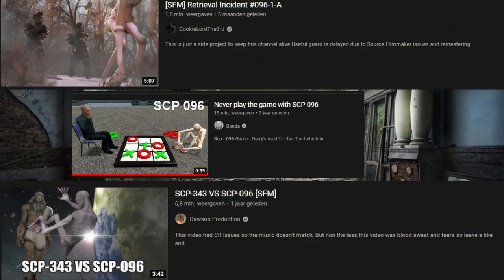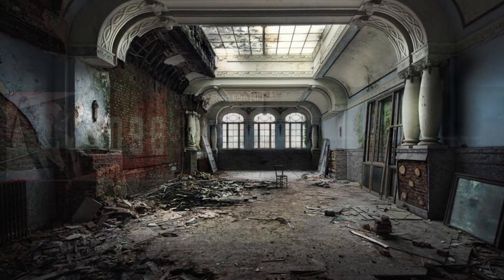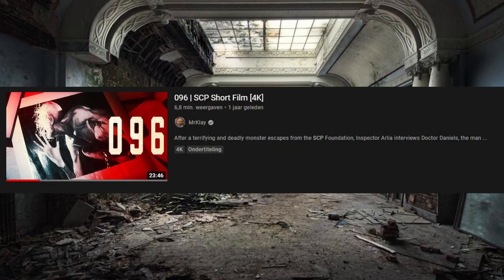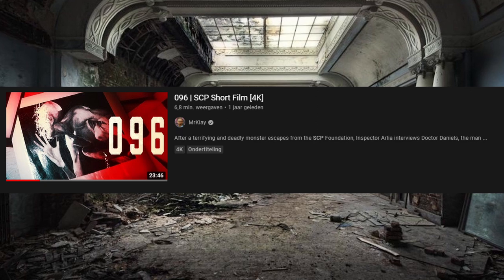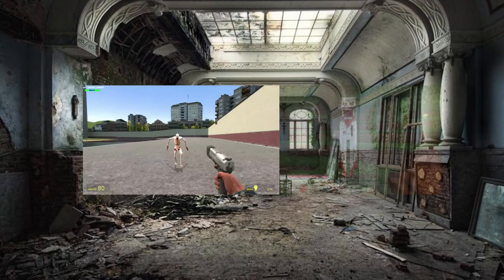SCP 096 has been featured in many animations by short filmmakers with millions of views. A short film was also made for SCP 096, directed by Clay Abel, based on an incident report. There were also mods created for SCP 096 in Garry's Mod and Minecraft.